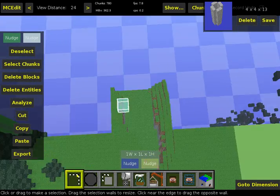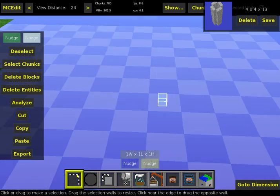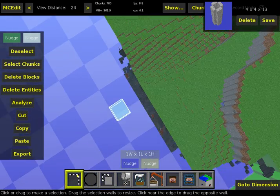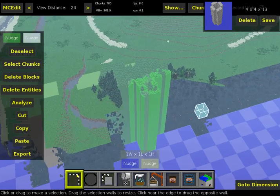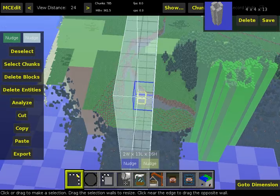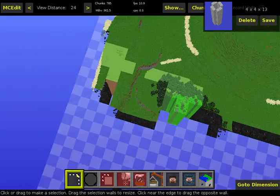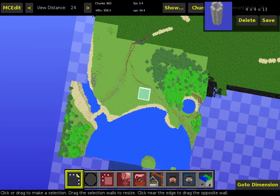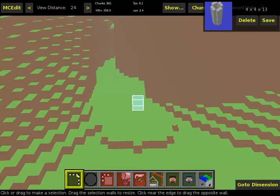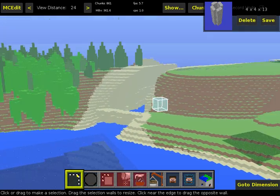Lake Hylia actually looks really close to how it does in Ocarina of Time. I'm using MCEdit right now just to patch up a few things that would take way longer to build in normal Minecraft. It's a little lacking in texture, but you can kind of tell that it's Lake Hylia.